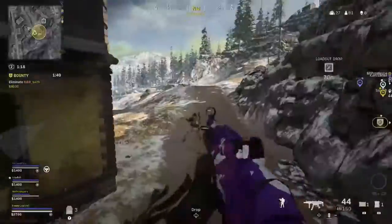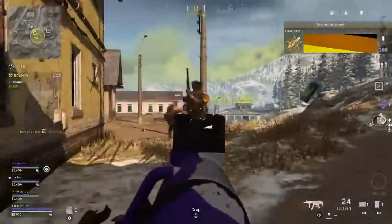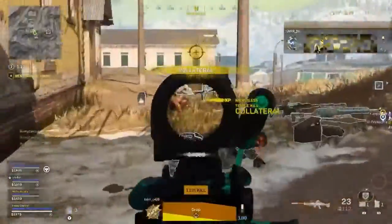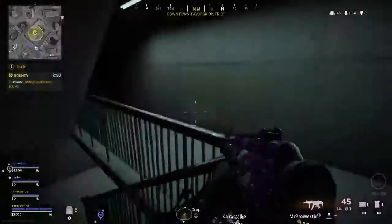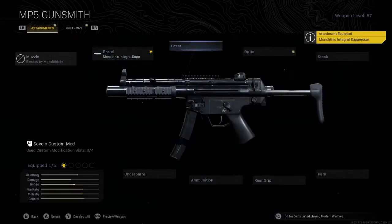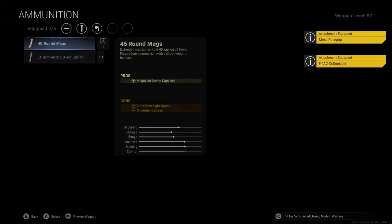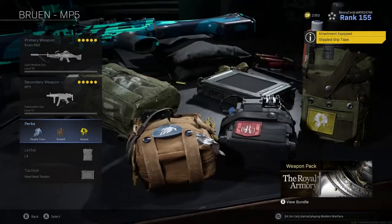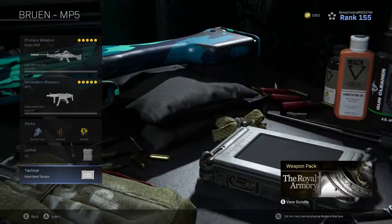I pair it with an MP5, which did get a nerf to its damage range but still performs as one of the best SMGs in the game up close, dealing 49 damage to the head and 34 to the body with a fire rate of 800 rounds per minute. I use the Monolithic Integral Suppressor, the VTAC Collapsible Stock, the Merc Foregrip, 45 round mag, and stippled grip tape. Perks are Double Time, Overkill, and Amped, with a C4 and a heartbeat sensor.